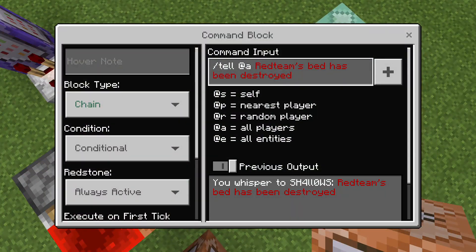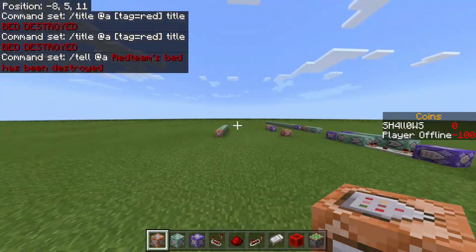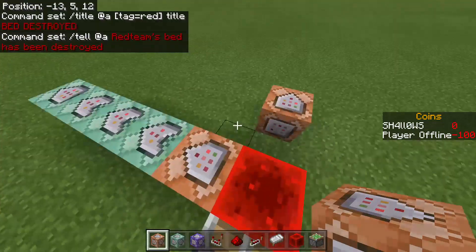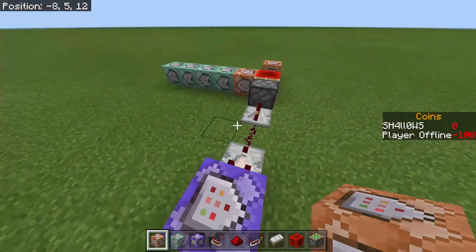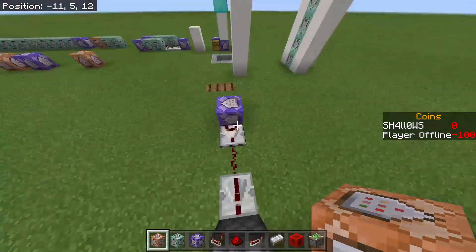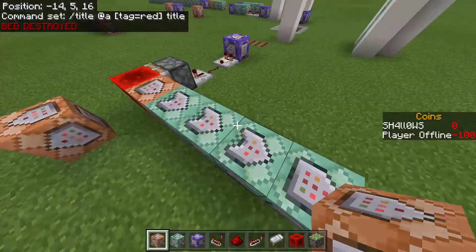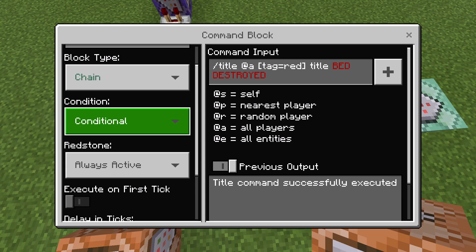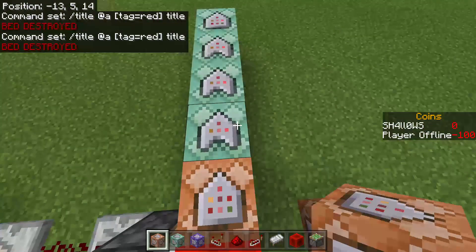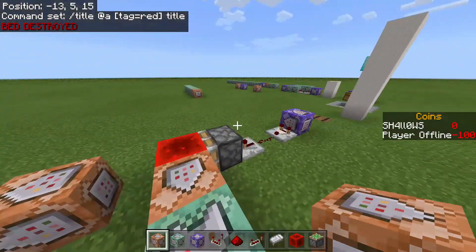The next one is: slash tell at a — red team's bed has been destroyed. That will pop up a message in chat saying red team's bed has been destroyed, shown to everybody, so they all know to go kill red team. All these chain command blocks are on no delay, always active, and conditional. Pretty much always do your chain command blocks conditional unless the situation calls for something different.